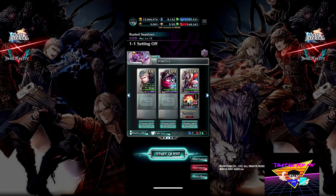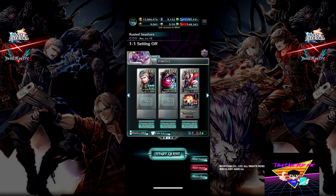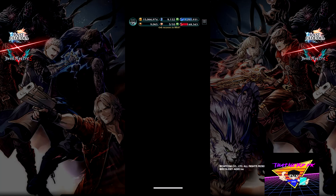The auto run feature is right here at the bottom — you click on this. Don't worry about support unless you absolutely need it; it's not necessary. Battery lifesaver is my favorite thing because my phone's always dying. Then hit run, and that will start the match for you, and you'll wake up rich with chocolate.